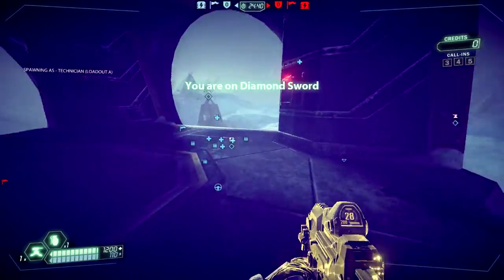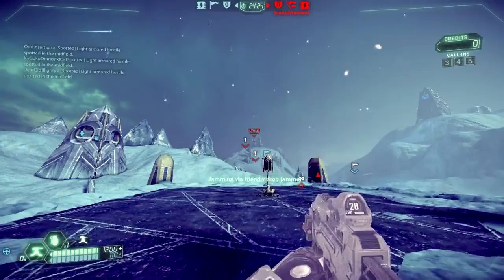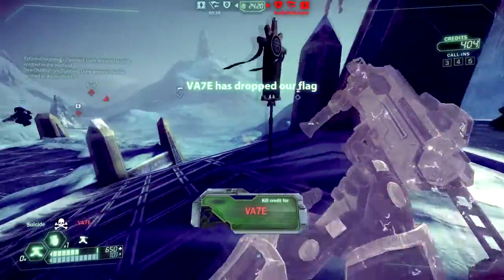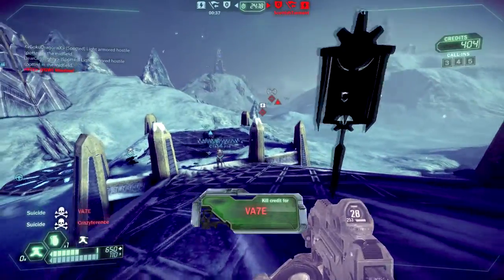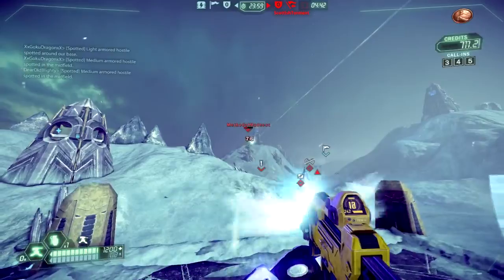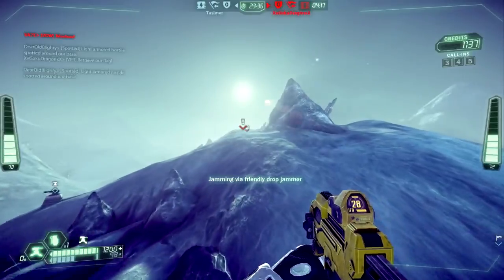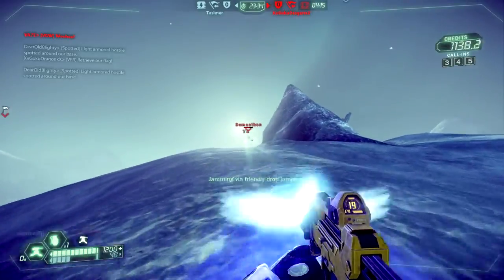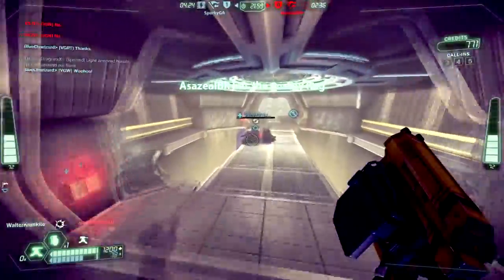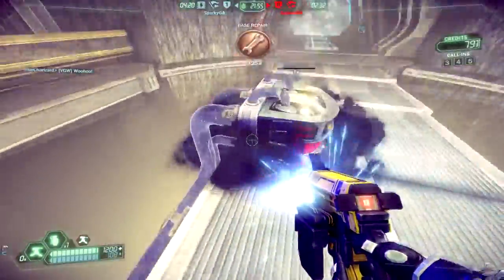The default weapon you get, this SMG here, is actually really strong. For whatever reason, I find myself liking it a lot more than Soldier's Rifle, and I'm not sure exactly why. I don't know if it's the fire rate — I suspect it might be — but something about it I can line up way better. And what you'll see is that if you get it lined up, you deal a crazy amount of damage in a short amount of time.